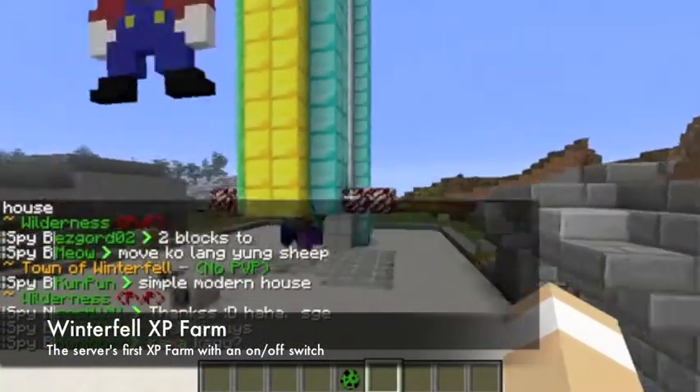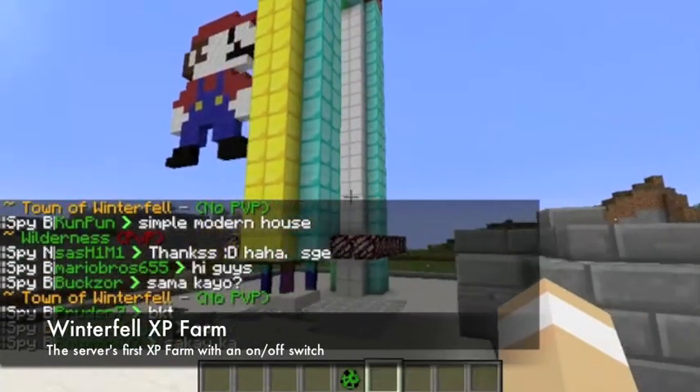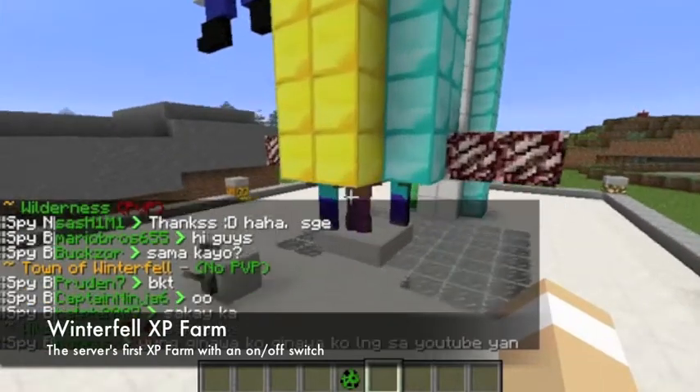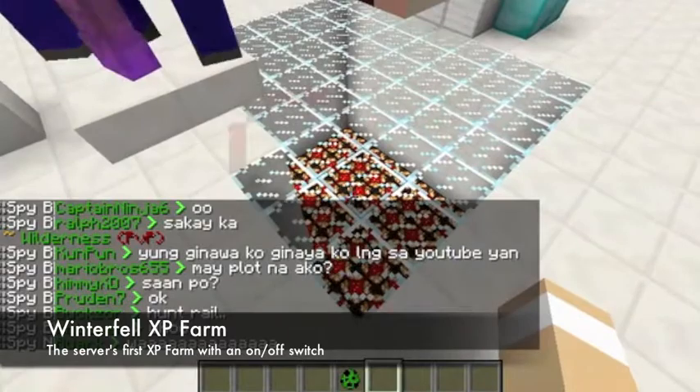One of the features of this XP farm is that it can be turned off — you have the ability to turn it off. And as you can see they probably didn't turn it off and it's now getting very laggy. Oh, they did.